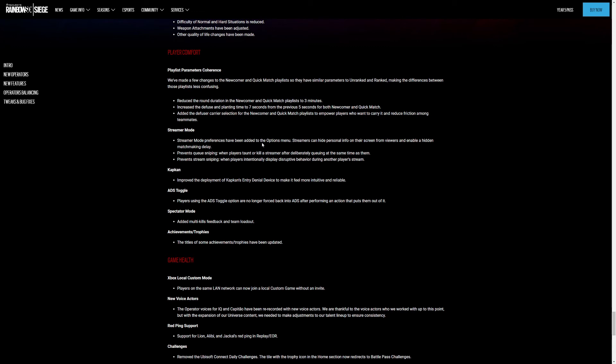Kapkan: the deployment of Kapkan's entry denial device has been improved to make it feel more intuitive and reliable. I play Kapkan a lot, so I have to try that out. ADS toggle — players using the ADS toggle option are no longer forced back into ADS after performing an action that puts them out of it. So if you have the click-to-scope option and you do an action, you'll immediately go back into scope after that action instead of having to reactivate it. Which is pretty cool. Spectator mode had multi-kit feedback and team loadouts added.